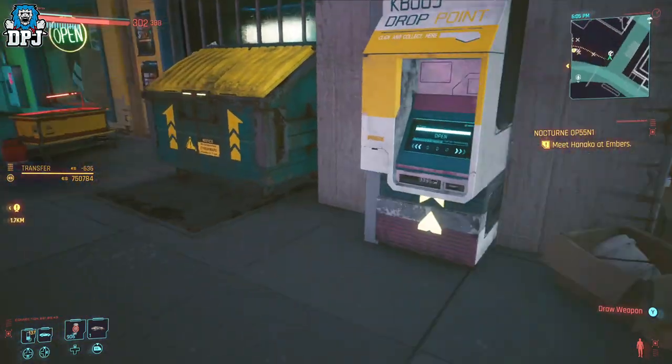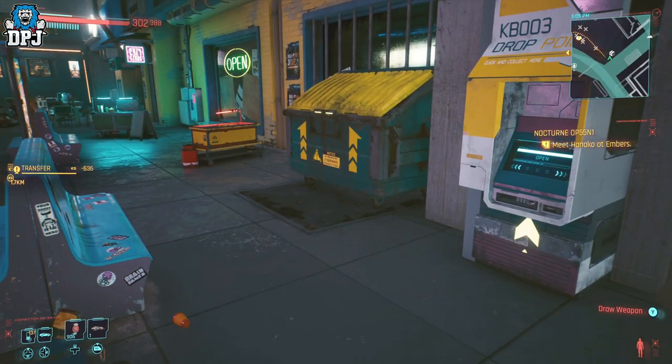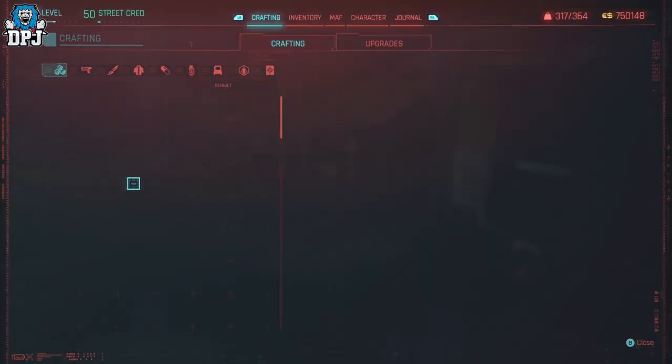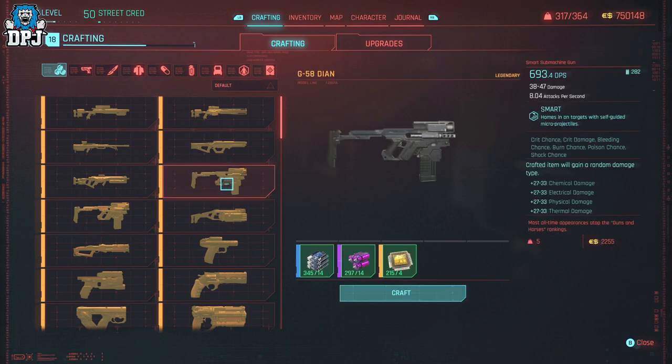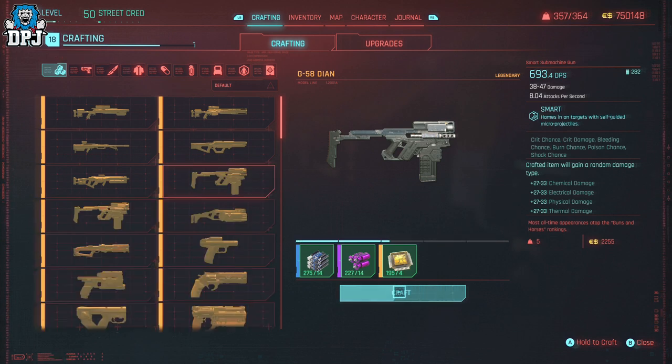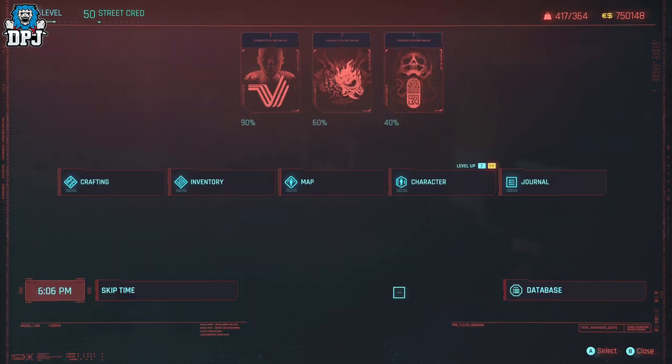Now I've got enough materials to craft a ton. I spent about 636 eddies total — that's literally the price of one of the items I'm about to sell. I can craft as many as I want now because I've been duping the materials. If you've got 30K, 20K, or even 10K, you can make a ton of money doing this. You don't even need that much money, but it helps for buying the initial materials — the more you have to dupe at the start, the better.